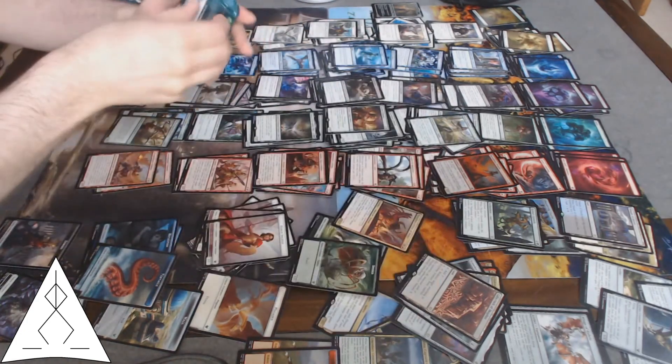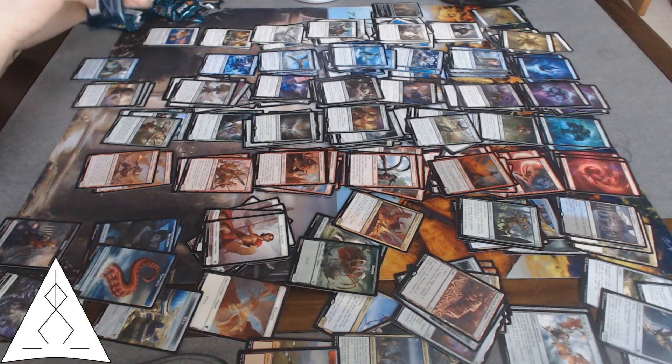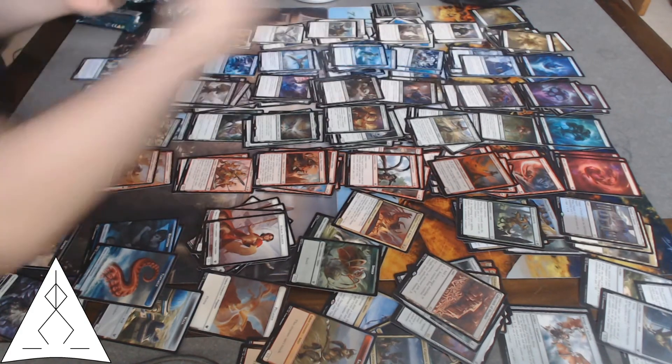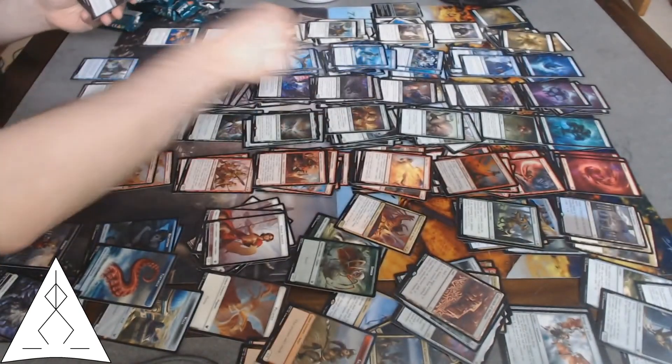Last pack! I'm glad I got at least one. Come on, crack this bad boy. Another Satyr, some islands. Another Stern Dismissal, another Final Flare, another Glory Bearers, another Gift of Strength, another Underworld Charger. Fruit of Tizerus — target player loses two life, escape for four, pretty good. Another Return to Nature, another Omen of the Forge.